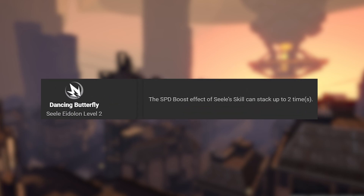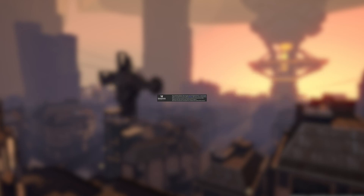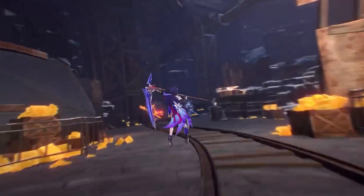Eidolons — if you are interested in going for her eidolons: E2 is great because it makes the speed boost from her skill have 2 stacks. E4 is good because she regens 15 energy when she defeats an enemy. E6 is also good, making enemies take more damage every time they are attacked. Sealy is a great damage dealer, allowing herself to gain damage boosts to deal more damage and take out enemies swiftly.